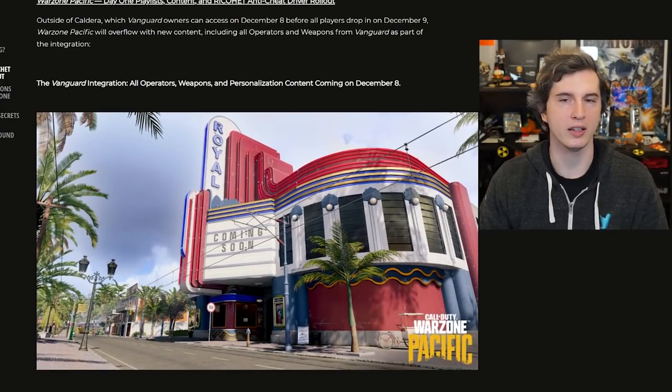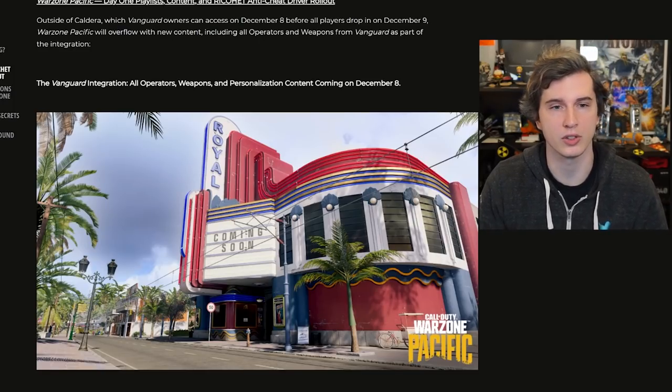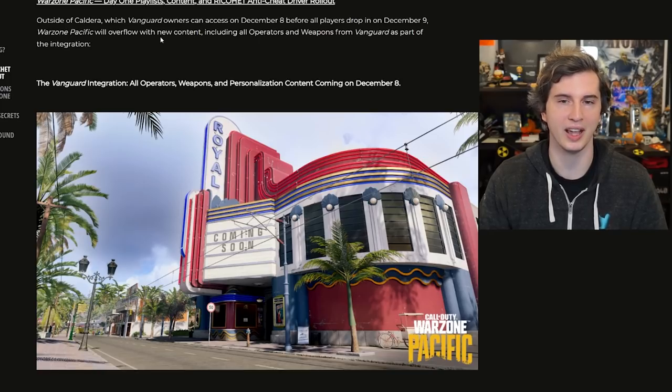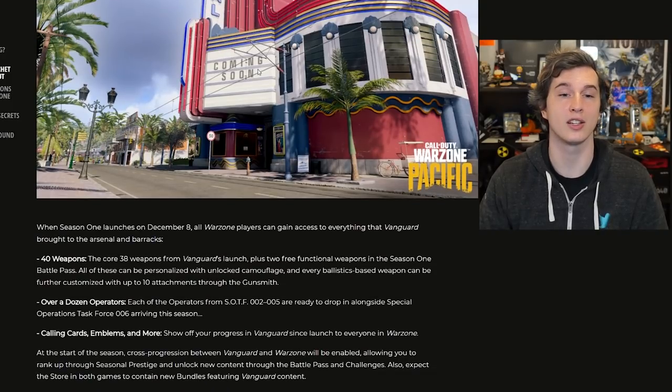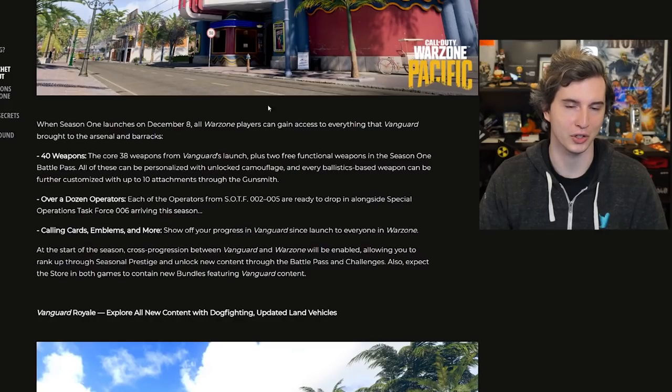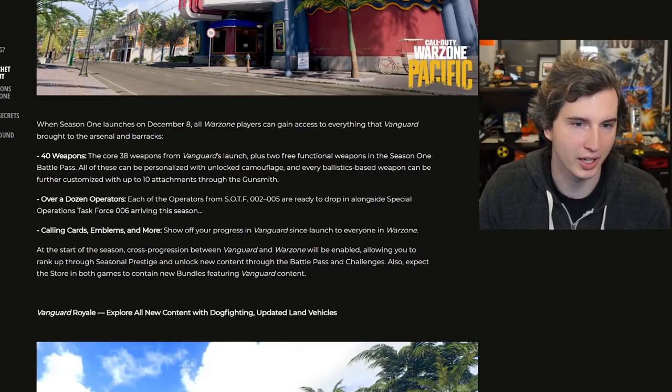Now we're going to talk about the anti-cheat rolling out on day one, so we will finally have that. It'll be intrusive probably because it runs at kernel level, but at least we'll finally have anti-cheat. And then the next day, everybody else can join in. So on December 9th, we'll really know if it's going to kick out all the cheaters.